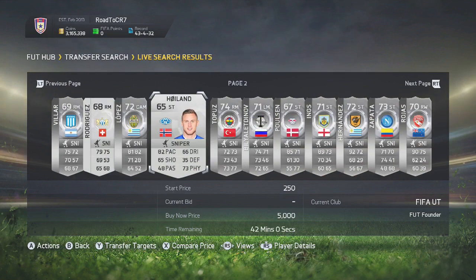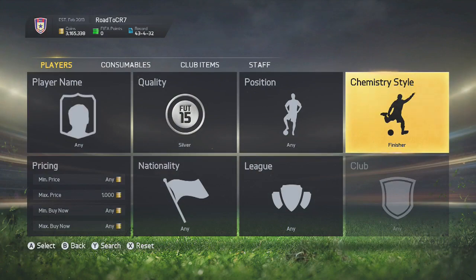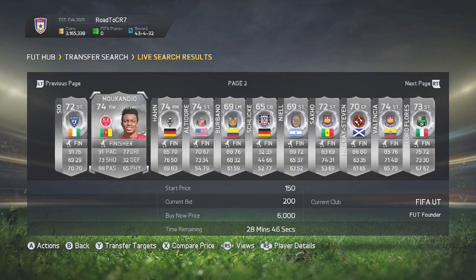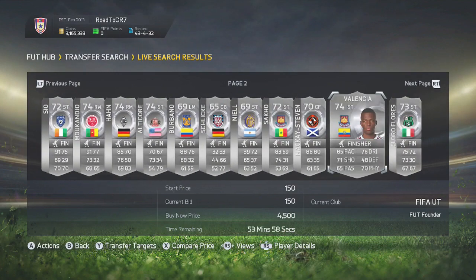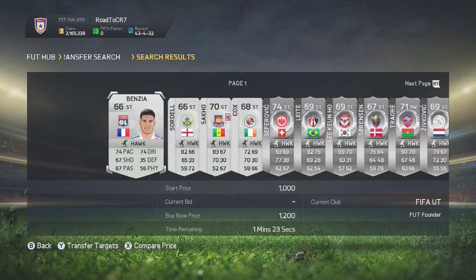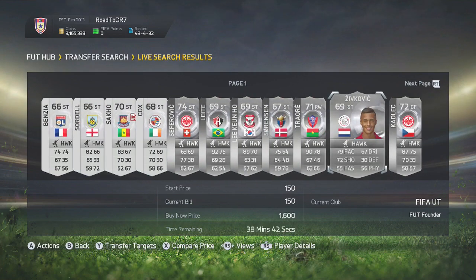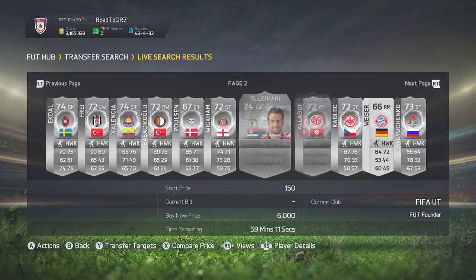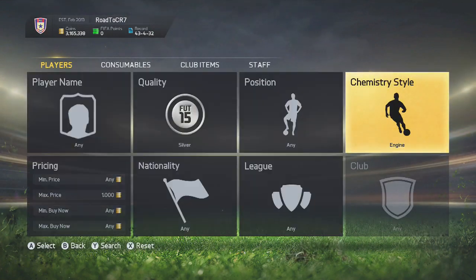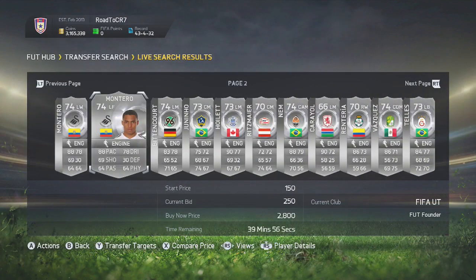We're going to be starting off with one of the most well-known methods — the silver chemistry styles method. This one is really easy because if you're starting off with around 1 to 5,000 coins, this method works very well to get yourself up to that first 50 to 100,000 coins. There are so many open bids on this and your likelihood of winning these bids is very high. I recommend you go ahead and bid on each one, and when they're about to expire make sure you check the cheapest buy now. If you do this for about an hour or two you can really rack up coins — starting off with 5,000 coins you can easily make 50k within the first couple of hours.